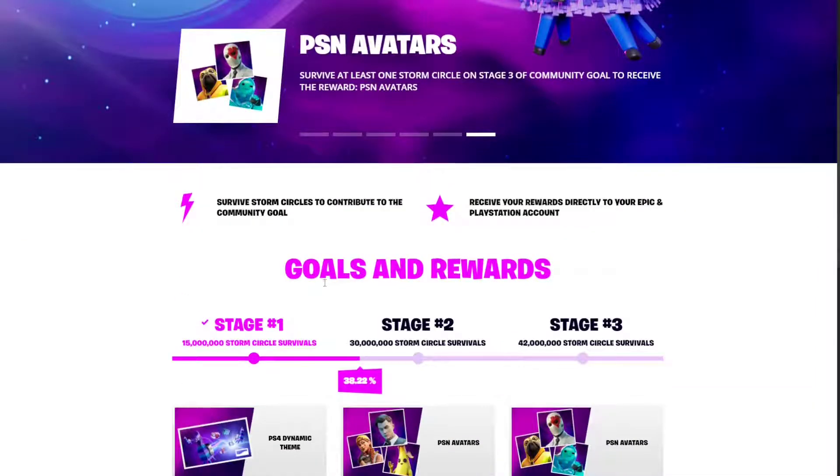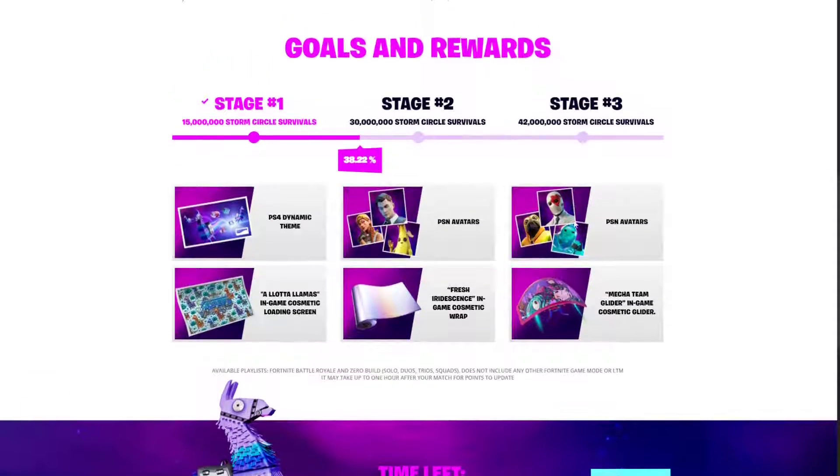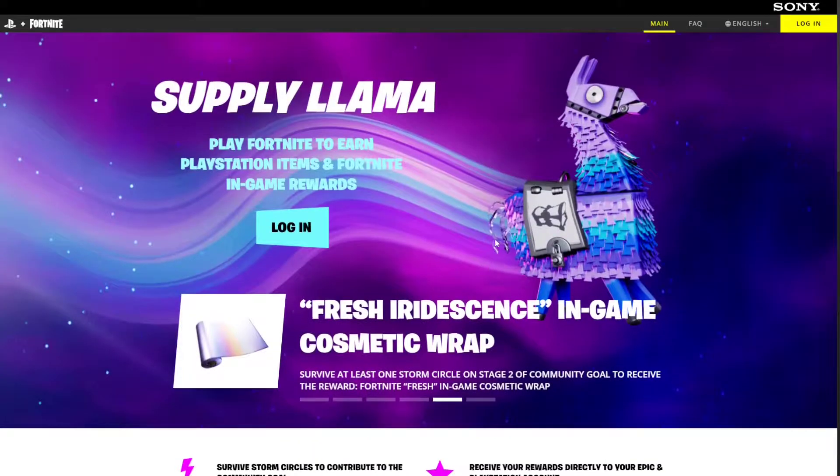By just making an account you'll be participating and getting the free rewards. The top rewards are PlayStation-specific — those are PSN avatars you can use on your PlayStation profile, which is pretty awesome. The ones at the bottom should be available to all platforms, which is just a loading screen, a wrap, and a free glider.